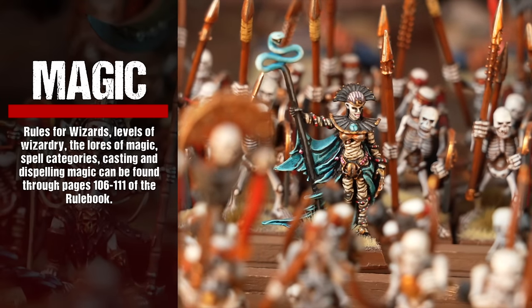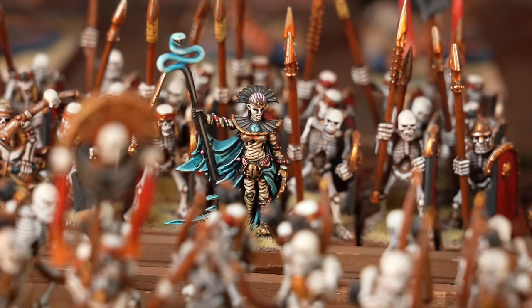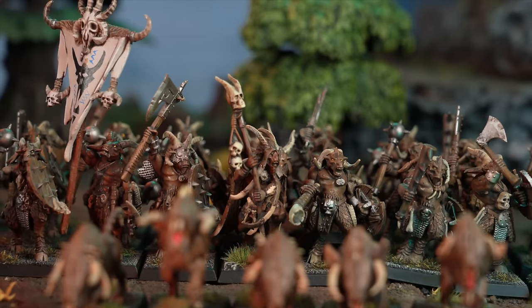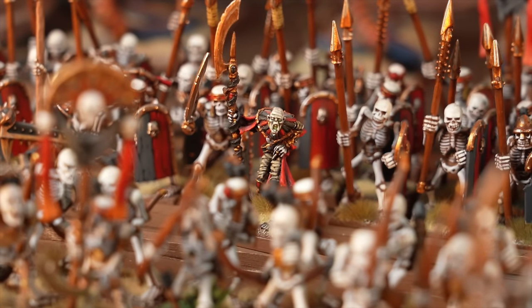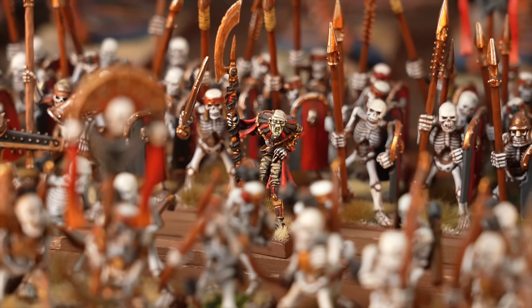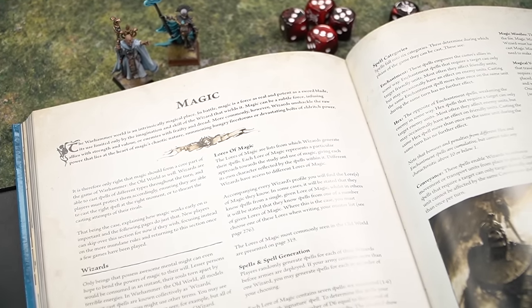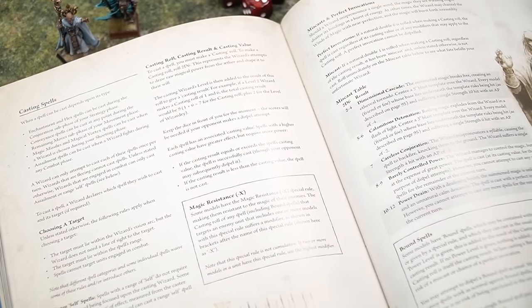The final section of the principles of the Old World is magic. The Warhammer world is an intrinsically magical place. In battle, magic is a force as real and potent as a sword blade. Wizards are able to cast spells of different types throughout the turn and players must protect them accordingly. Explaining how magic works early when learning to play is an important, albeit in-depth part of the Old World, so we would encourage players to read the rules for this section in their own time.